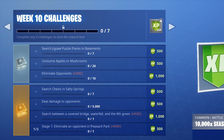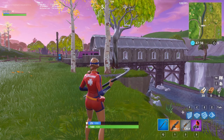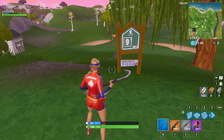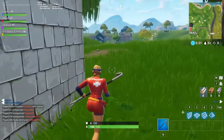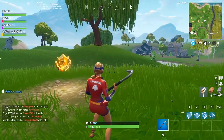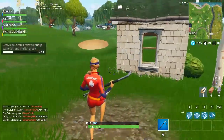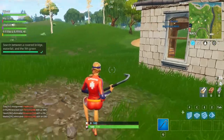The next challenge is the battle pass between covered bridge — which I believe means this bridge — a waterfall located here at the edge of the map at the end of the river, and the ninth green, which should be referring to this area with a sign of the number nine on it. They are all near Lazy Links, and the battle pass is located behind a small hut between all those things.